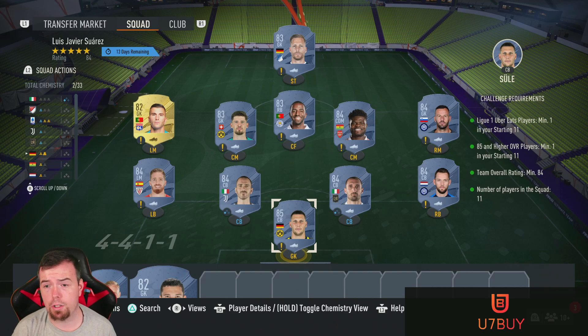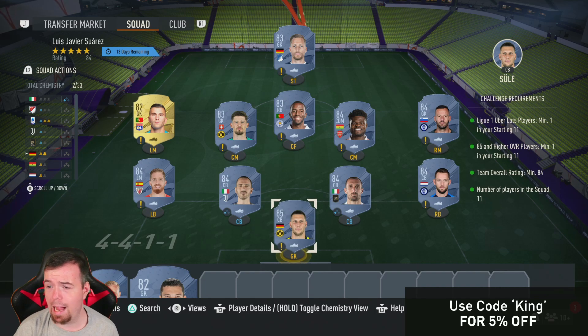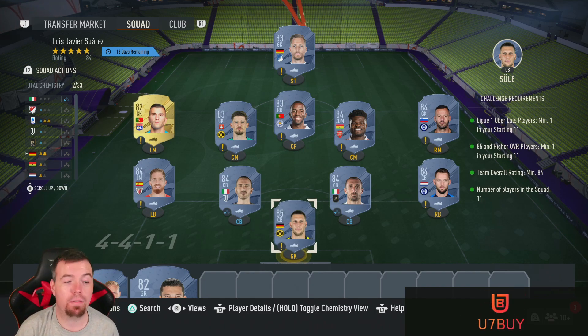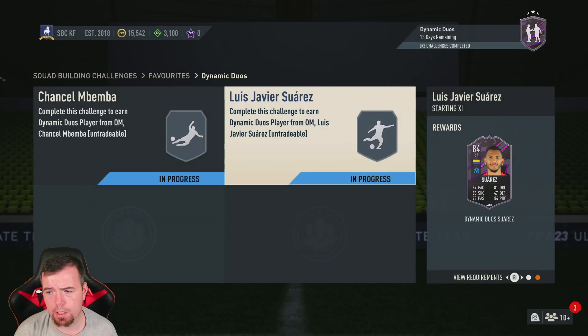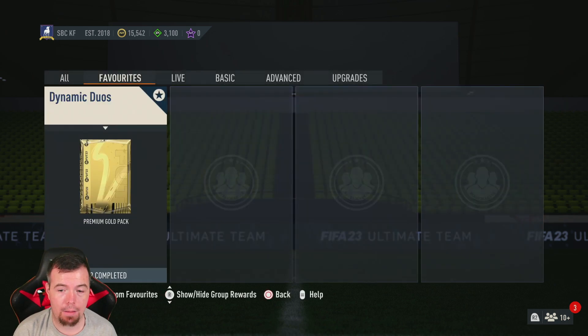After correcting my calculation, you're looking at just over 20,000 coins to do this one - apologies for the confusion. You only need six 84s, not seven - absolutely beautiful. This one's much cheaper, and you do get that Suarez card which I think is an absolute dub, plus the seven and a half K pack.